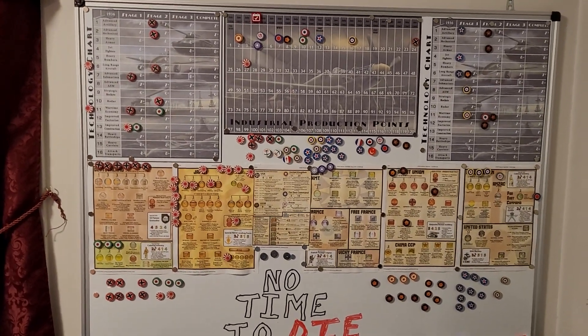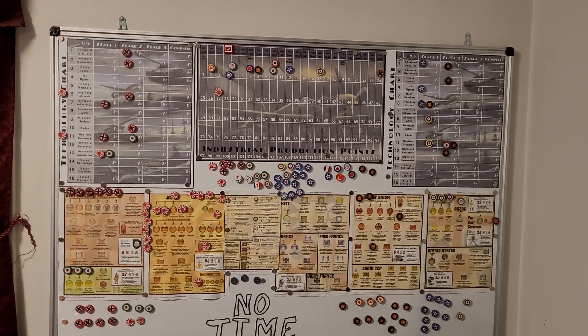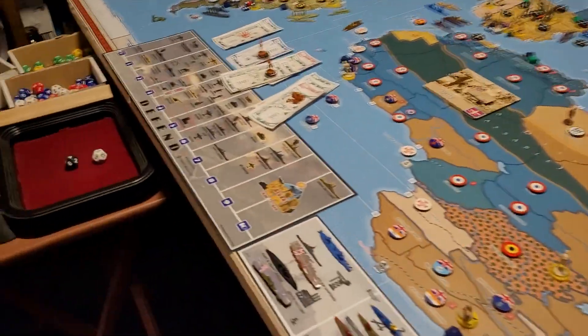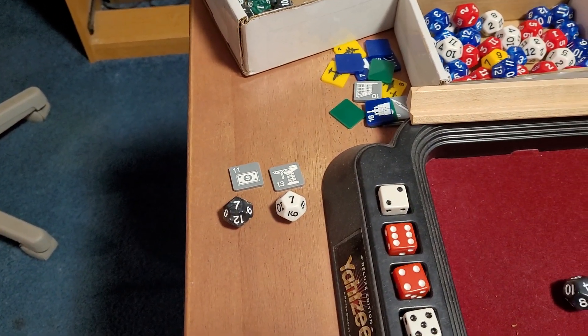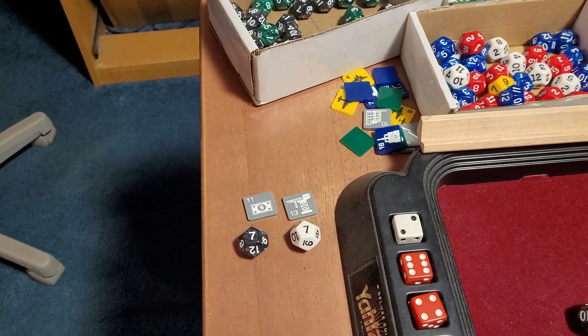Hi, Boston Bruce here, and it's Japan's turn 4.3. We're in January 1938. First off, tech rolls: we're going to go for wartime economy which requires a seven, and improved construction which requires a seven. We're at stage two, stage one for that one.